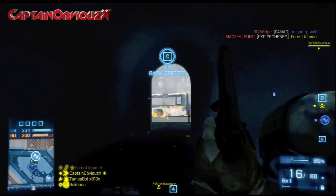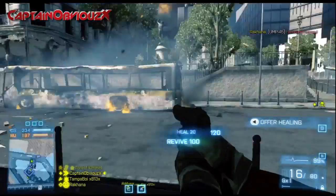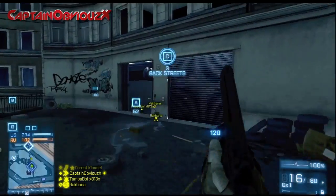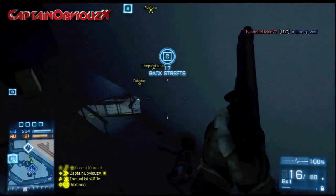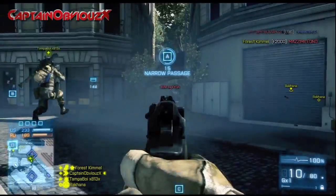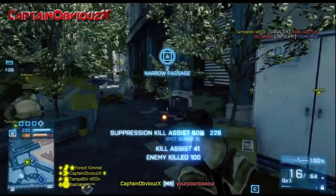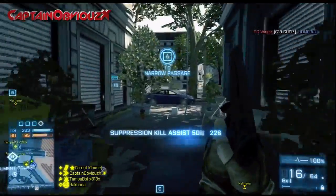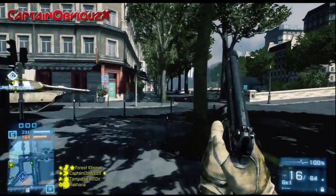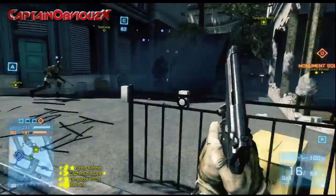The MP443 feels and looks a lot better than the M9 — it's more compact and feels more like a pistol due to those better iron sights. It's easier to aim, whereas the M9 feels a little bulky. I care about how the weapon feels, and the MP443's iron sights allow for more precision, especially with a suppressor. Using the suppressor on the MP443 is a solid option because those better iron sights combined with the suppressor's reduced ADS spread give you improved accuracy.